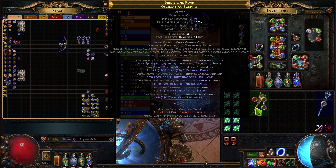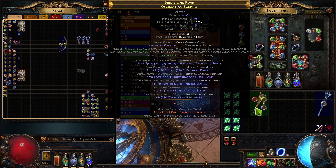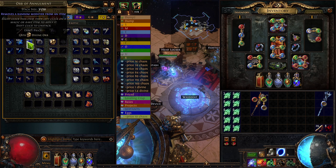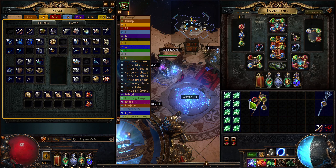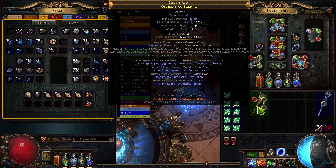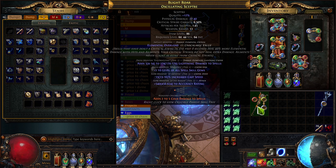Here we have an example of an extremely messy weapon. Lightning damage to spells and lightning spell skill gems — those we want. Everything else needs to go. And unfortunately, there's nothing to do but gamble with the annuls. It's dead, time to roll again. Alright, this is a really interesting outcome, because we have the electrocuting and magister's as prefixes, but then pretty bad suffixes. Luckily, this is not an issue — you can easily remove the suffixes with prefixes can't be changed for two divines, and then scour the item.